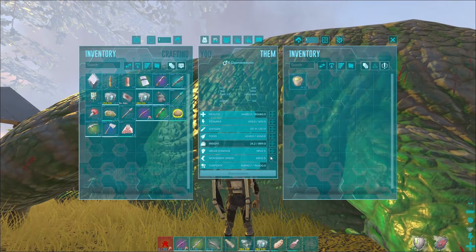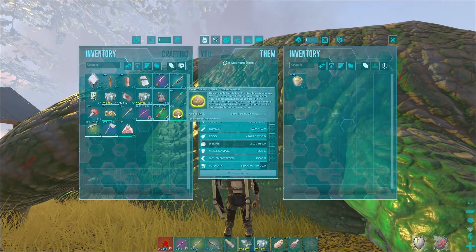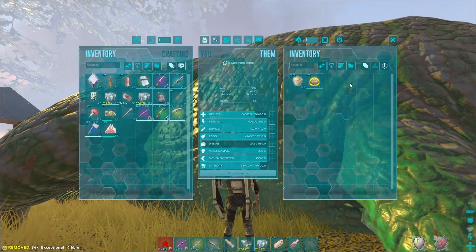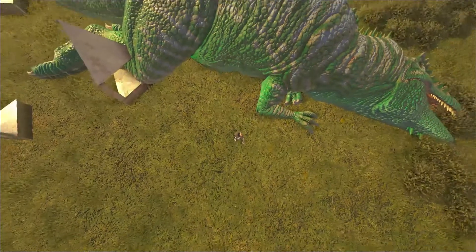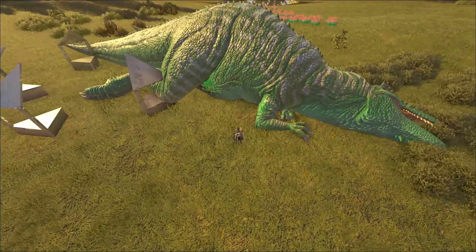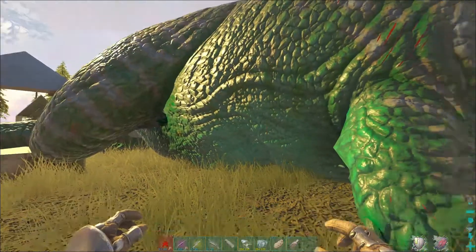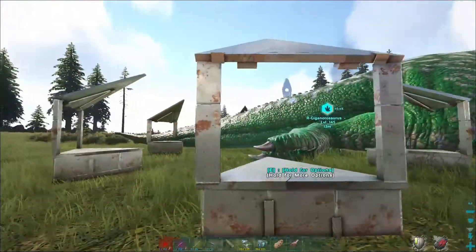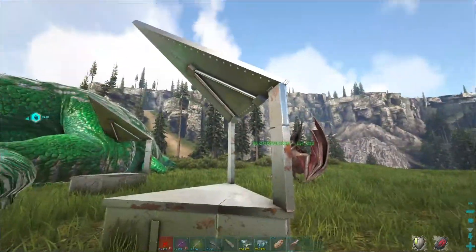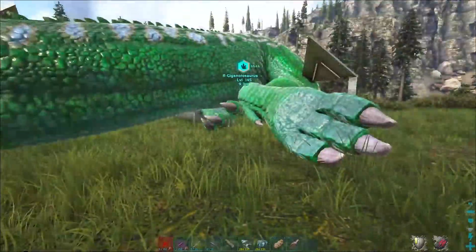Wild Giga has about 80,000 health, but when you tame it, it will drop to about 18,000. Giga are huge — I look like an insect standing beside it. The trap I used is basically triangle foundations, triangle sloped ceilings, and door hatch frames.